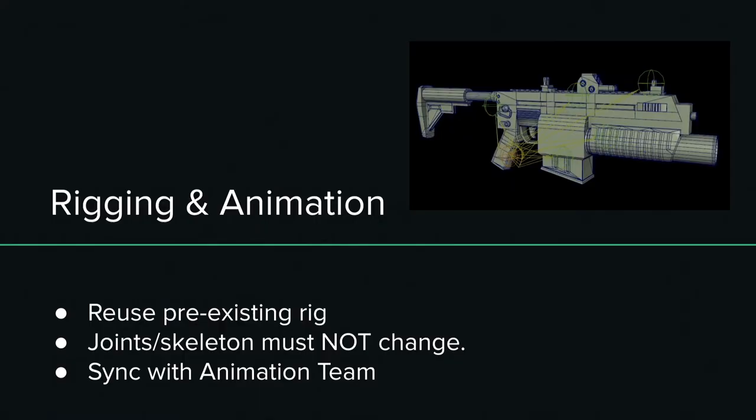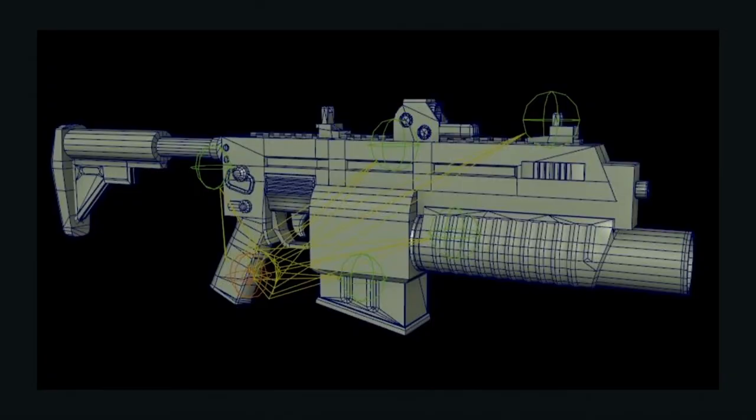Rigging and animation — the key thing is to sync with your animation team. There are special cases where there's flexibility with the model offset to the joints, but typically, since we're reusing pre-existing rigs, the joints and skeleton must not change. If you do any naming convention switches, all the animated poses within the game won't be able to communicate with each other. With this rig, several joints from a previous weapon weren't necessary — the main joint we needed was the barrel to shift. Don't rename anything; just keep it the same.